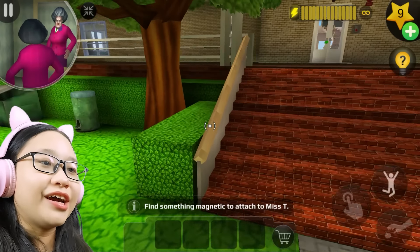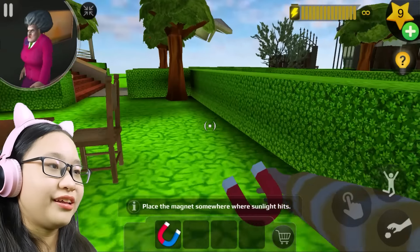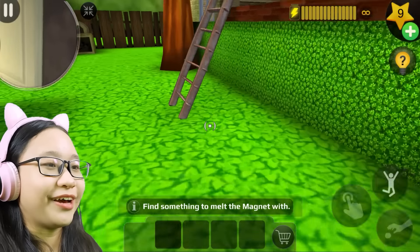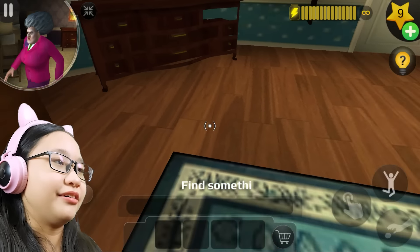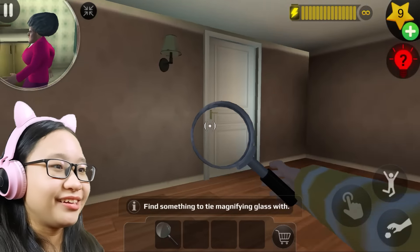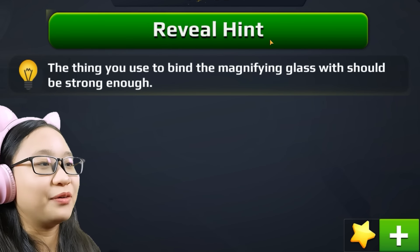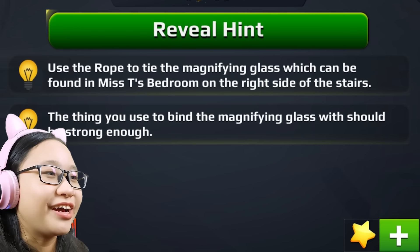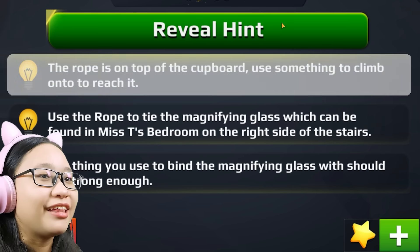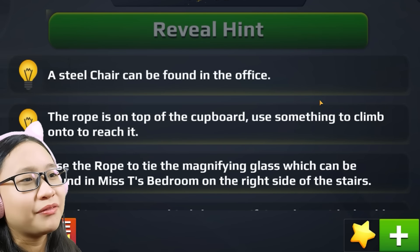Okay so Misty found a magnifying glass — I tied it with yarn and it fell down from this different-looking tree. I think we need to find an actual rope. Let's get the magnet first and put it where the sunlight hits. Let's go get the magnifying glass. The yarn is not strong enough — use the rope to tie the magnifying glass, which can be found in Misty's bedroom on the right side of the stairs. The rope is on top of the cupboard — use the steel chair to reach it.